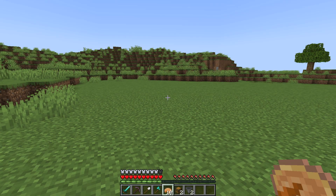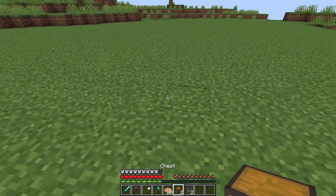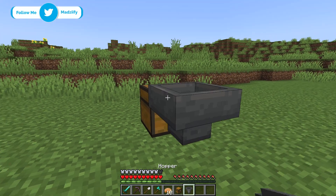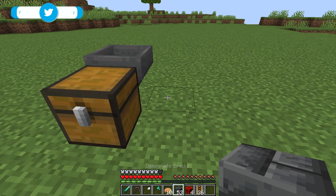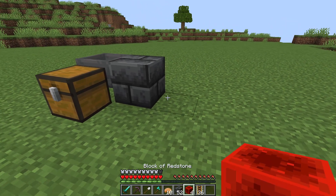To kickstart this tutorial off, we're going to start by placing a chest right there and then a hopper directly behind it facing into that chest. To the right of the hopper, we're going to place our building block and then we're going to place a redstone block.